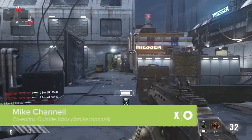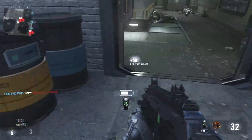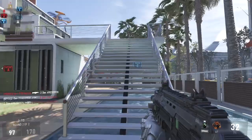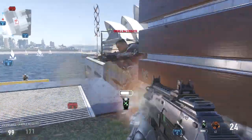Hello, welcome to Outside Xbox and some brand new gameplay for the second Call of Duty Advanced Warfare DLC pack, Ascendance. Why is it called Ascendance, you ask? Well, it might have something to do with the addition of this insanely entertaining grappling hook exo ability that has you flying around multiplayer maps like Spider-Man. Seriously, this thing is worth the price of admission alone.